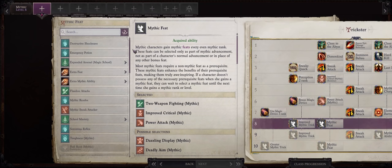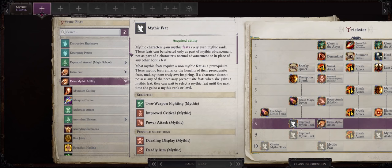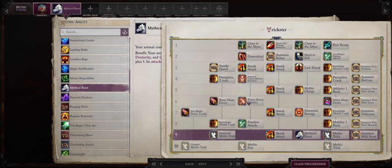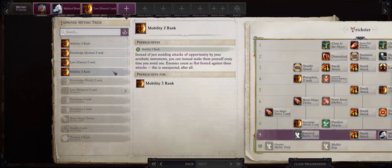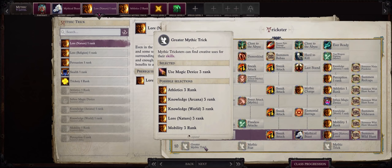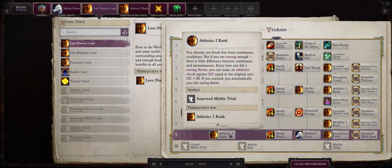Your mythic feat at level 8 can really be anything you want — I'll go with Flawless Attacks because we are a dual-wielding build, but it won't make that much of a difference at this point. You can also pick another mythic ability through Extra Mythic Ability if you prefer. For another trick, Mobility rank 1 just to increase our movement speed, and of course Knowledge World 2 for even higher critical range. For mythic level 9, Mythical Beast — but you can also pick this earlier if you prefer to empower your pet. For the remaining tricks, I'll go with Lore Nature rank 1 for a random food bonus when resting, and Athletics rank 2 to empower your saving throws because we have very high athletics. At mythic level 10, use your mythic feat for any mythic ability you want. For a greater mythic trick you can go with World 3 and then respect your party members so they have access to any feat in the game, or Athletics rank 3 to increase your base attack bonus to 25.